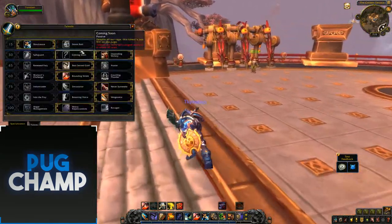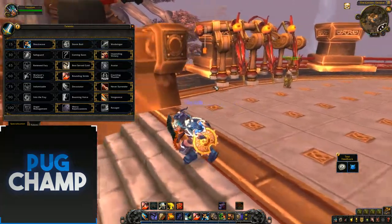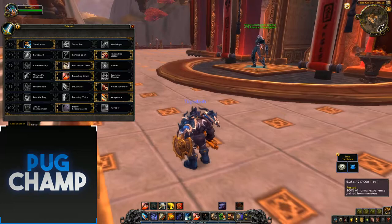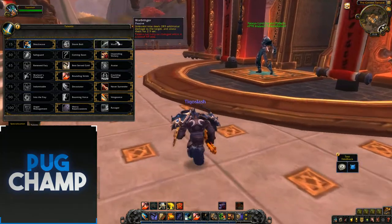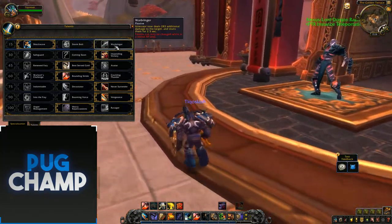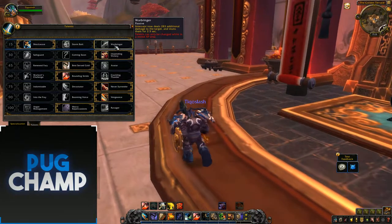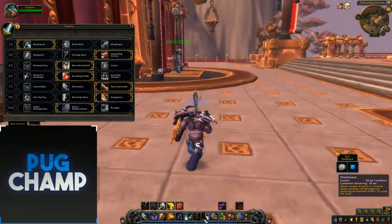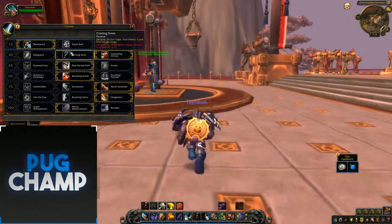For talents, tier one is Shockwave, Stormbolt, and Warbringer — it's exactly the same. I always take Shockwave because once you've used Intercept once, which gives you Warbringer and the stun, you're not really going to get full use out of it again. With Shockwave you can leap onto adds, shockwave them, and you're going to stun lots and lots of them.